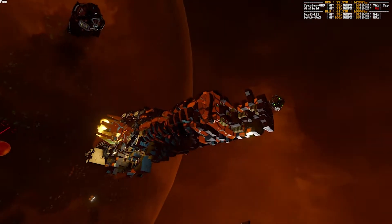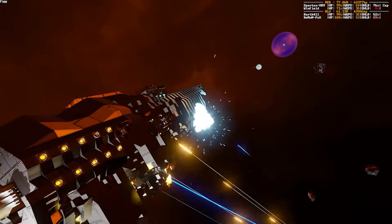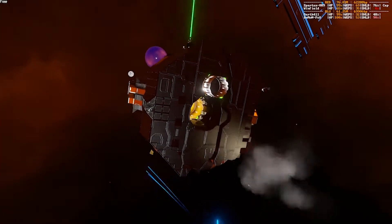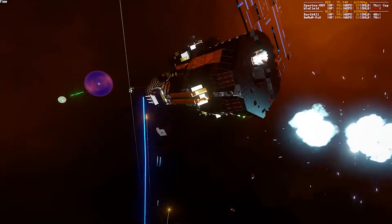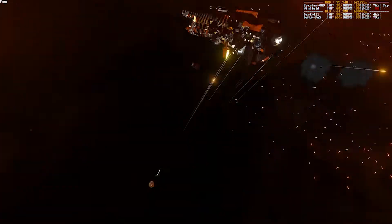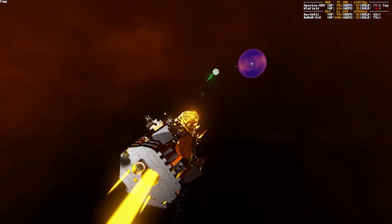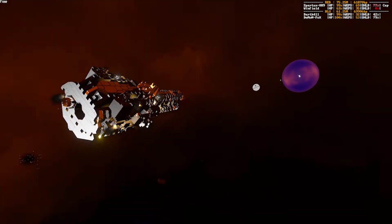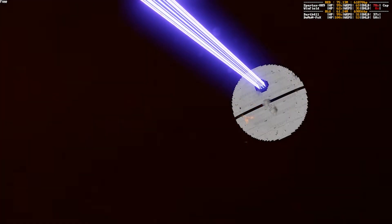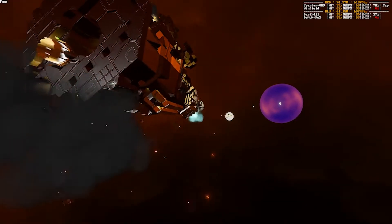Winfield is down to 27,000 battle points already — 70% hull integrity and falling. Winfield is still ignoring the fire from Demon Fox, just counting on his ability to tank all that damage before he gets into range of Darth. He's starting to put that tempest fire on Darth. Just a few tempests is going to be all that's needed to end that giant orb. Shields are at 42% and falling, with 70 million shields but they won't hold much longer.